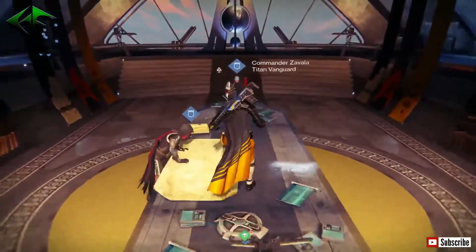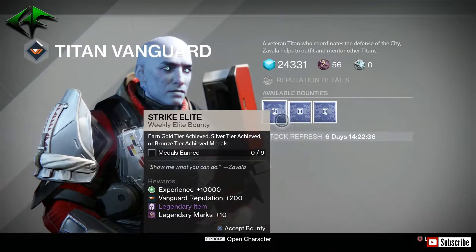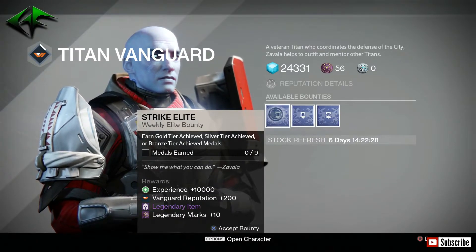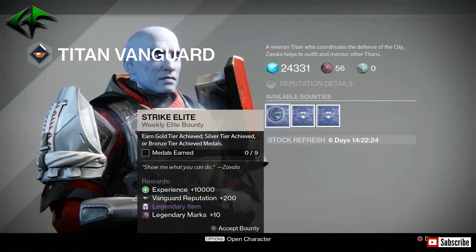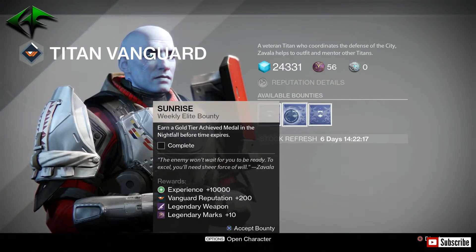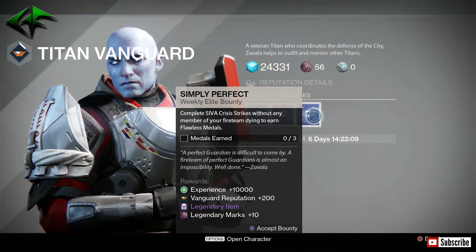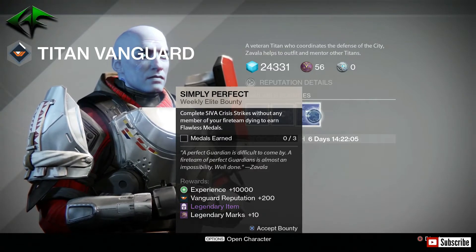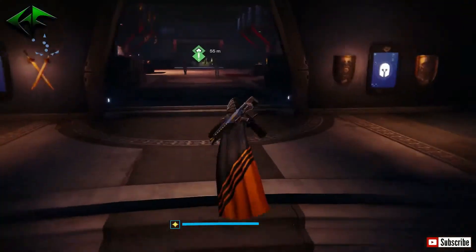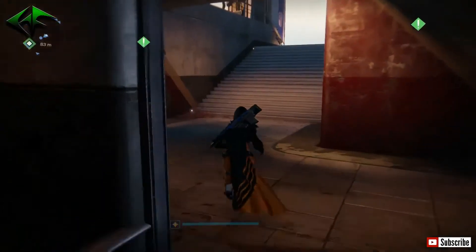I try to get around 20 to 25 bounties total before we open that up. Heading over to Commander Zavala — if you are missing the Icebreaker, make sure you pick up the Sunrise bounty. You have Strike Elite: earn nine medals — gold, silver, and bronze — so you can just complete three gold tier strikes to get that done. Sunrise requires completing the Nightfall in under 25 minutes with a gold tier, which gives you a chance at the Icebreaker. Simply Perfect requires earning three flawless medals by completing SIVA strikes without any member of your fire team dying. Strikes this week are Solar and Specialist, so this should be fairly easy.